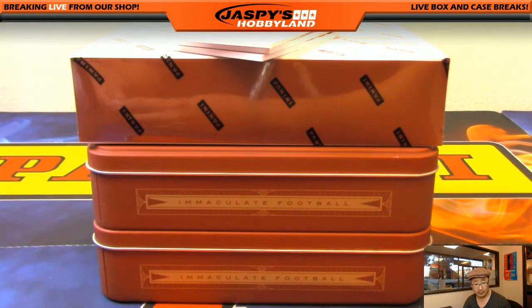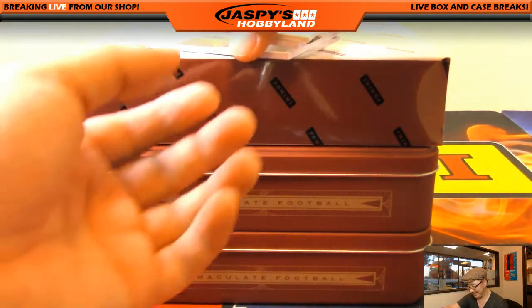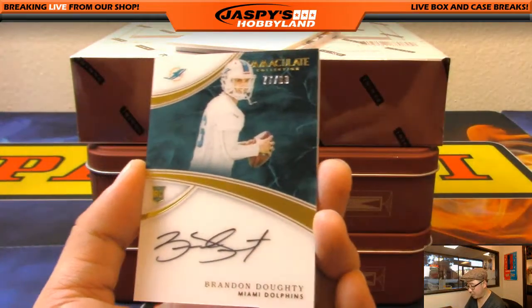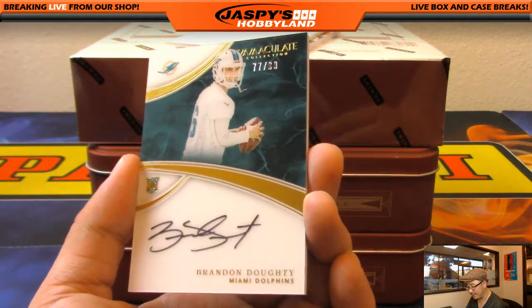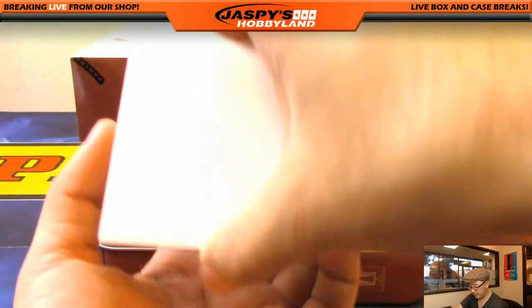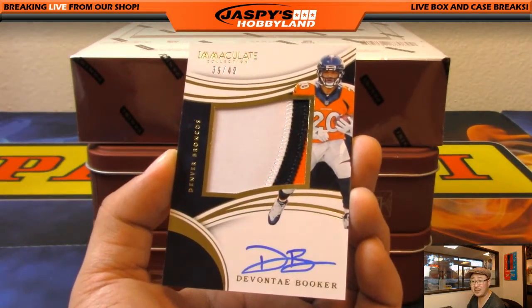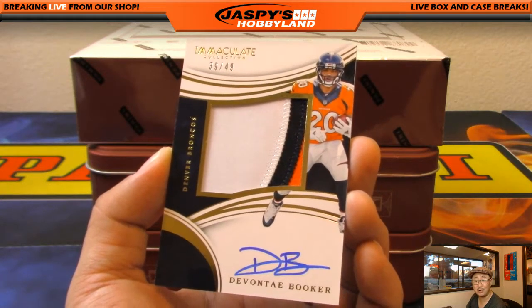You can order the cases from us — JaspiesHobbyland.com. You can buy out the Divisionals. Brandon Doty for Armando and the Dolphins, 77 out of 99 — I like the acetate finish right there, very cool. And the last one out of the second-to-last box — three-color jersey autograph Vontae Booker for the Broncos, Broncos going out to Dano. Nice one Dan, 39 out of 49. Dan's having a nice break in here.